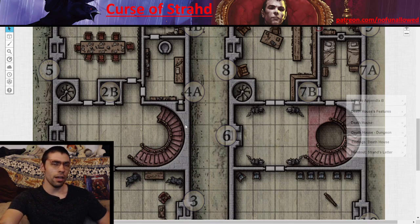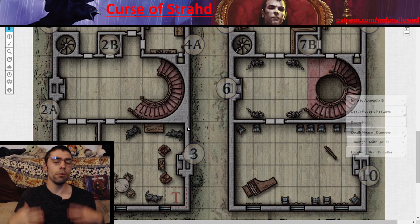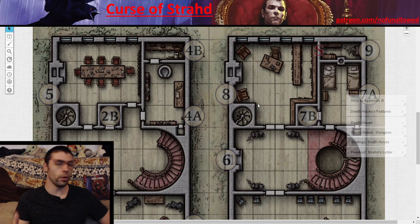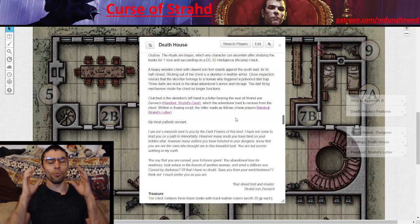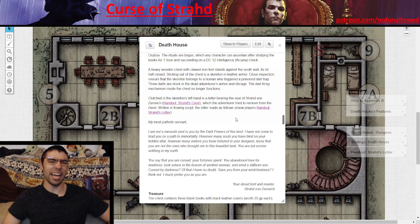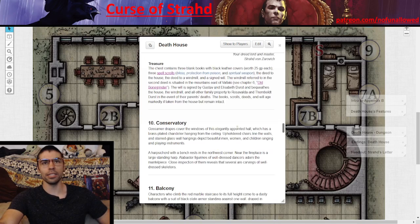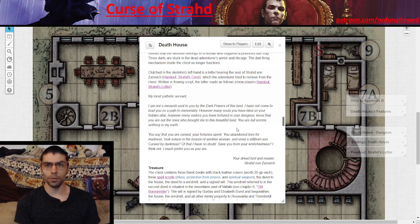On the first floor, players don't find anything too dangerous but do find fancy items. It's not until the second floor where things get more interesting — they can find a secret doorway with cool items and a letter that reads: 'My most pathetic servant, I am not your messiah, sent to you by the dark powers of this land.' Reading that out loud will have players wondering what's going on, and they'll walk away knowing that Strahd von Zarovich is worshipped to some degree.